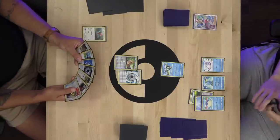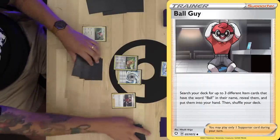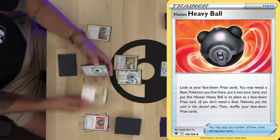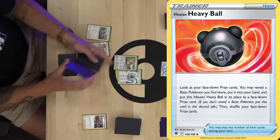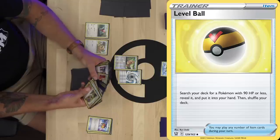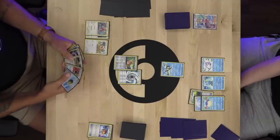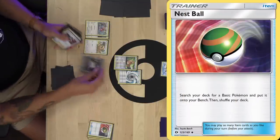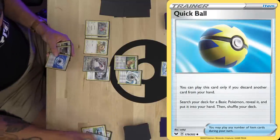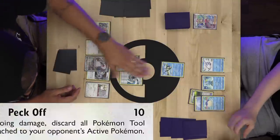I draw for turn and get a Nest Ball. I play Ball Guy to get Quick Ball, Level Ball, and Hisui Heavy Ball. I use Hisui Heavy Ball to grab Bidoof and bench it, then Level Ball to get Porygon 2 so I can get Porygon-Z into play as quickly as possible. I Nest Ball for Snorlax, attach Twin Energy to Snorlax, Quick Ball away Bird Keeper to grab Minchino and put it on my bench. With that, I Peck for 10 damage.